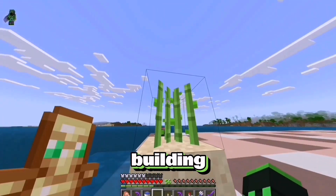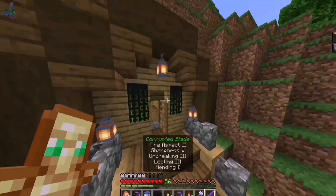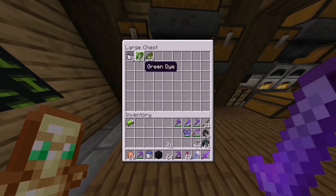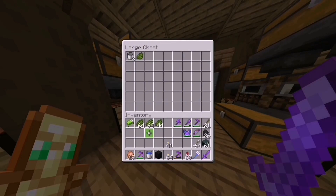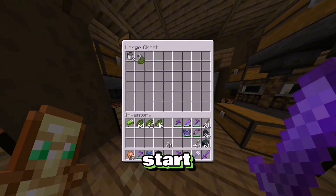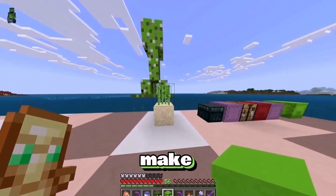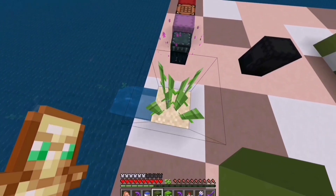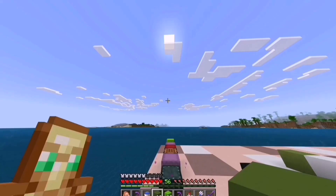Now we can actually start building the sugar cane, which is where we need our green dye. And probably not much of the cactus has actually smelted because I haven't been in the chunks, but a decent amount I guess. Definitely not going to be enough to complete the entire sugar cane, but it'll be a good start. And these are the five blocks that I'm going to use to make this sugar cane. What I'm going to do now is mark out each point and build every single stalk.